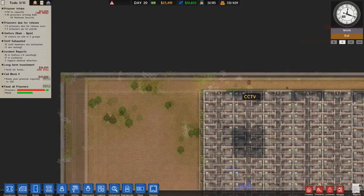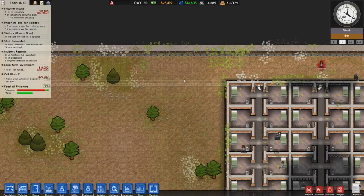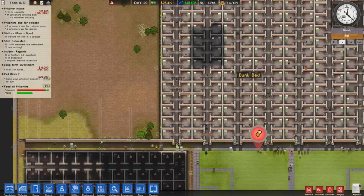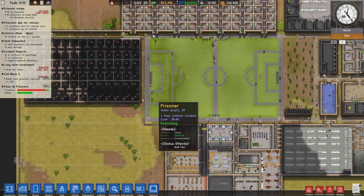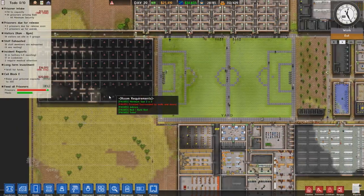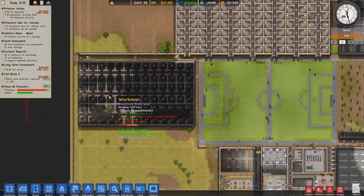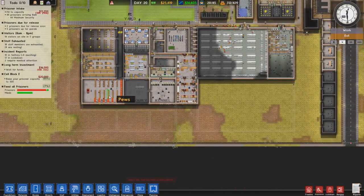Hello everybody and welcome back. We have someone unconscious - don't know what she was doing. So anyway, we're back with our ladies prison, it's Prison Architect, and we have Update 3 enabled, which is very, very good. So I just have to get to grips with what I was doing, because it's been quite a while since I last played Prison Architect.